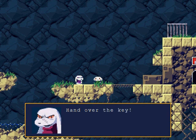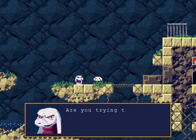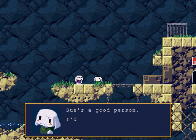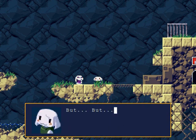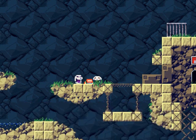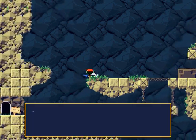A little cutscene: 'Hand over the key.' 'No, I won't.' 'Are you trying to protect Sue? She's a stranger, she's not one of us.' 'Sue's a good person, I'd never betray her to Rocko.' 'When the doctor comes, you'll know — he'll take someone away again. If you don't turn Sue over, it might be you he takes instead.' Hand the key to Rocko, the blue face on the wall — run! And this is a new place.